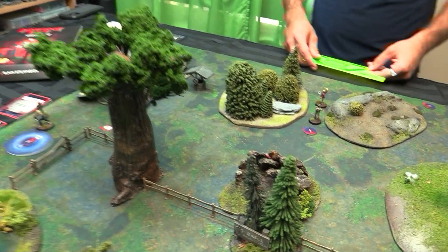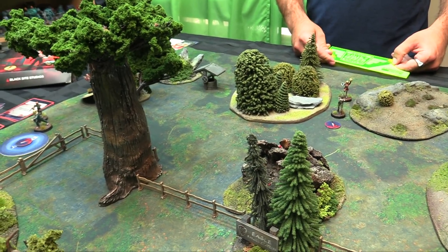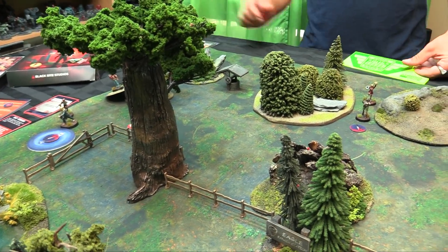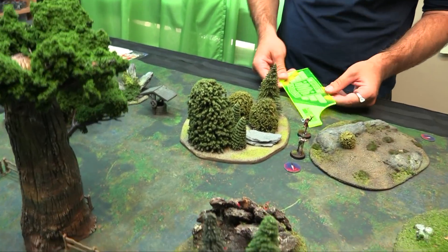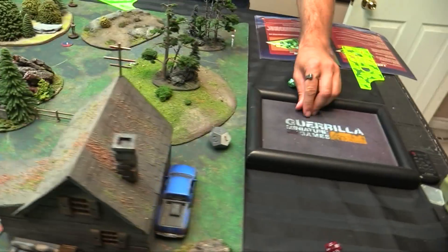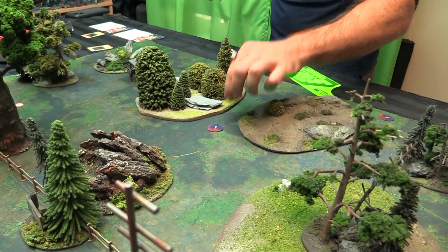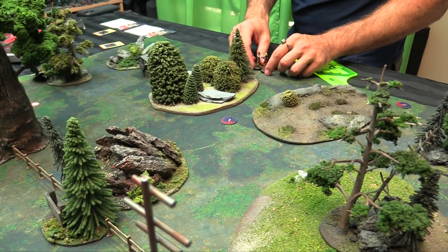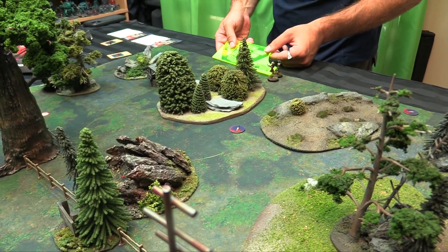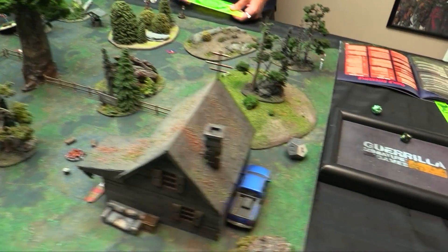One option is to move toward the table edge and use the cell phone to summon a supporting character which would save Seth, since the beast would go after the supporting character — but you have to be in a building to use it. Alice gives her Ra Ra Ra to Ranger Sandy and moves her five inches, triggers a jump scare rolling a six — Tap on the Shoulder, teleporting Sandy over. Alice then moves her second five and encourages Sandy again.